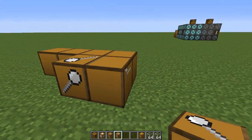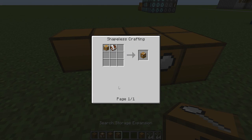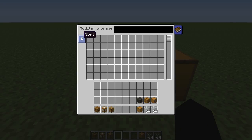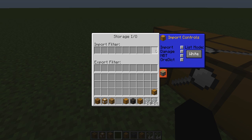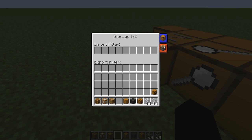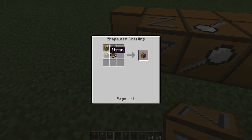Next we've got the search storage expansion - this gives a search option when accessing the storage, which is quite cool. To craft it, it's a book and quill and a basic storage expansion. Next we've got the sorting storage expansion - you get a sort button, so you can click sort and it sorts the items. Then we've got the IO storage expansion, which is basically a filter - it decides what can come in and what can go out. You've got options for export permissions, the ore dictionary, NBT, and black and whitelisting. To craft it: a book, a hopper, a piston, and a basic storage expansion.